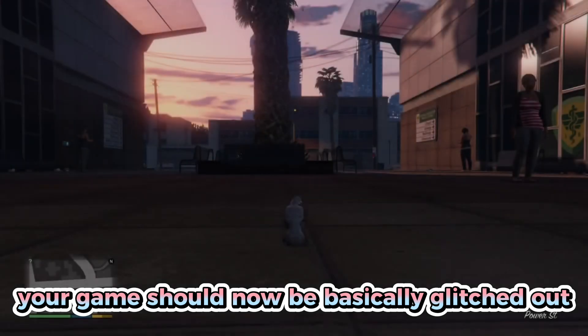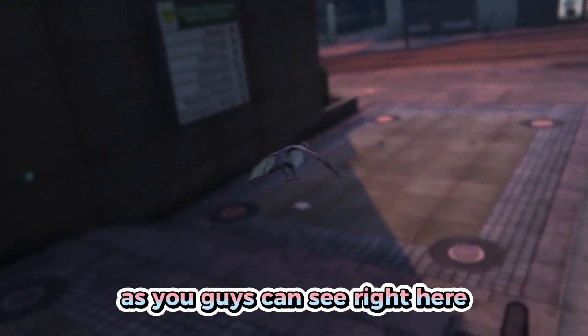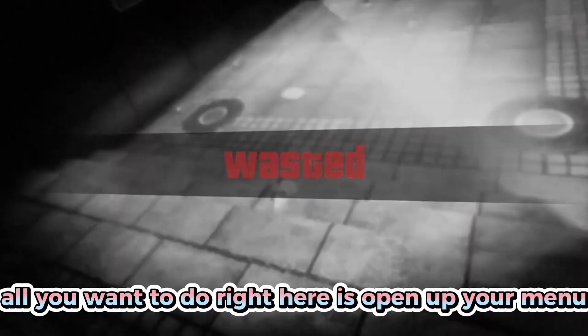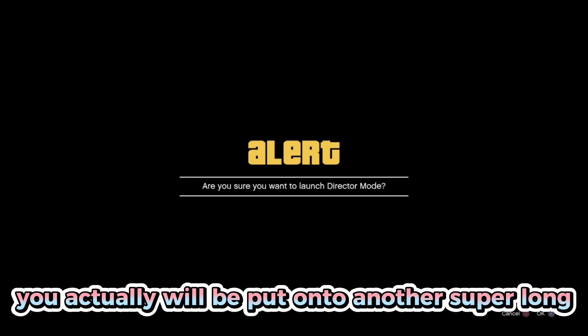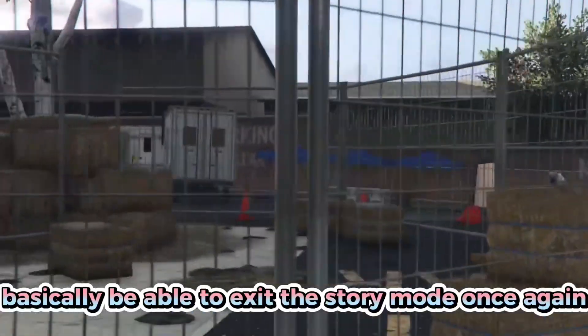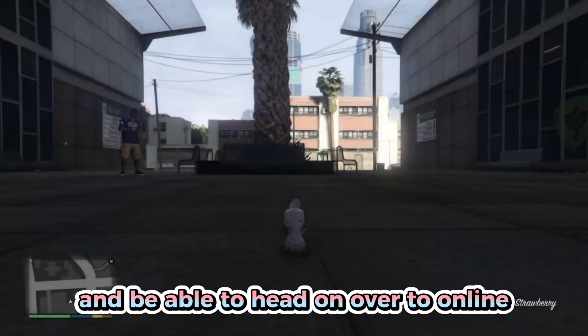Your game should now be glitched out — instead of Michael or Franklin, it should be spawning you as the bird, as you can see. Open your menu, go to Online, and start an invite-only or close friends session. If you die, you'll get another long black loading screen — just launch Director Mode again and exit to story mode to get back online.